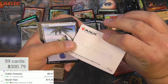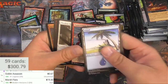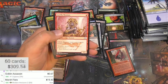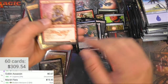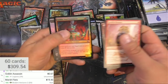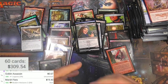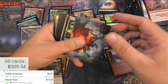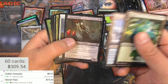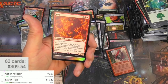This is Chatterfang the Squirrel General — sure. Dauthi Voidwalker. Gorilla Shaman — I think that one was a little bit more. Nope, nope, nope, okay. Piru — got a chef's kiss there we go.